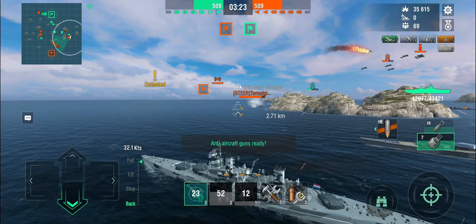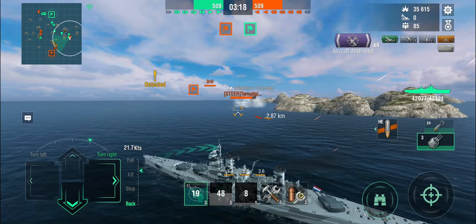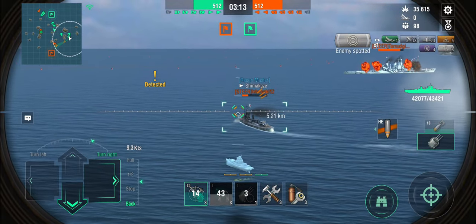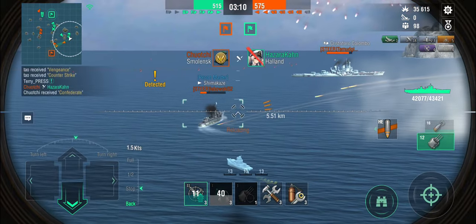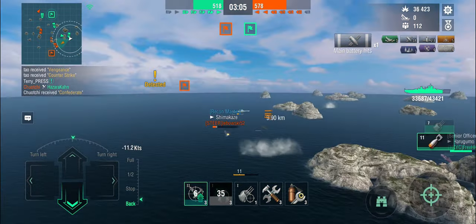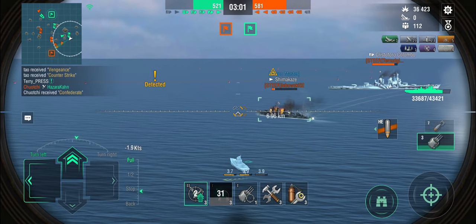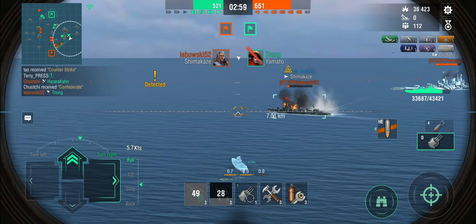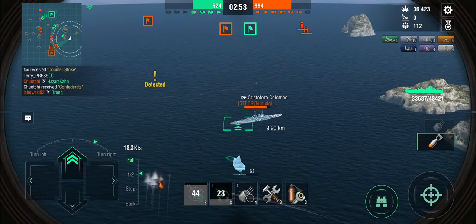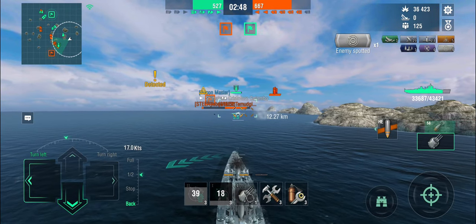I don't know if the Shima is dropping torpedoes at me or at the Yamato, but I need to slow down and bow in towards the Colombo, because that thing hurts. I think this was a pre-nerf recording, so this is still the old Colombo. I am just out of airstrike range. Ideally I'd be behind the island, but I had to cover the Yamato from that Shimakaze. I'm in range of the Colombo now, so let's get an airstrike off on that thing.